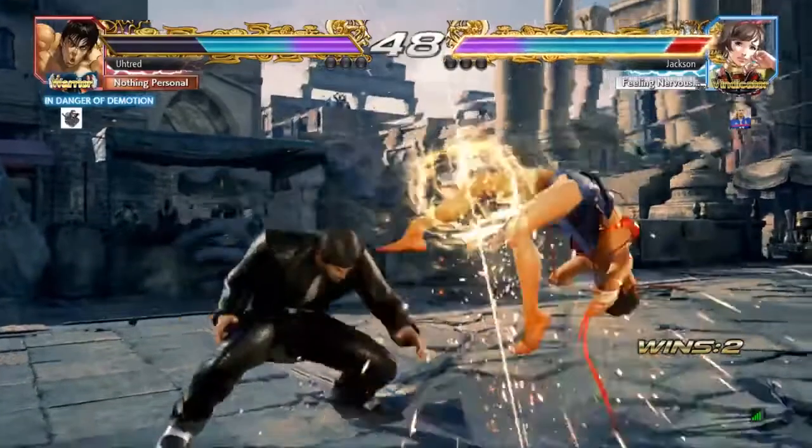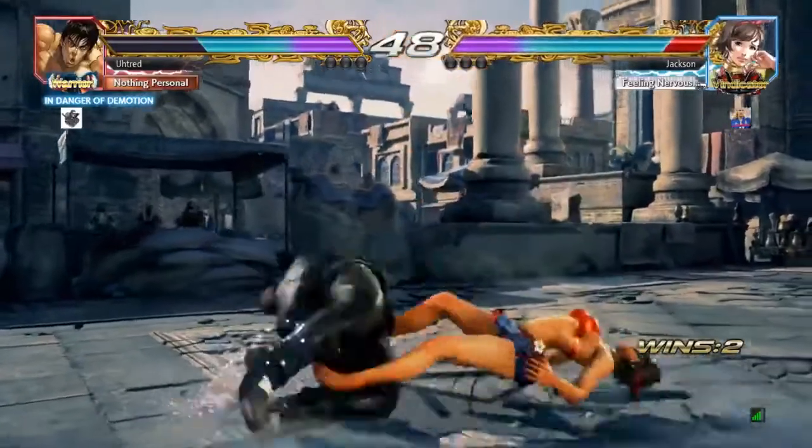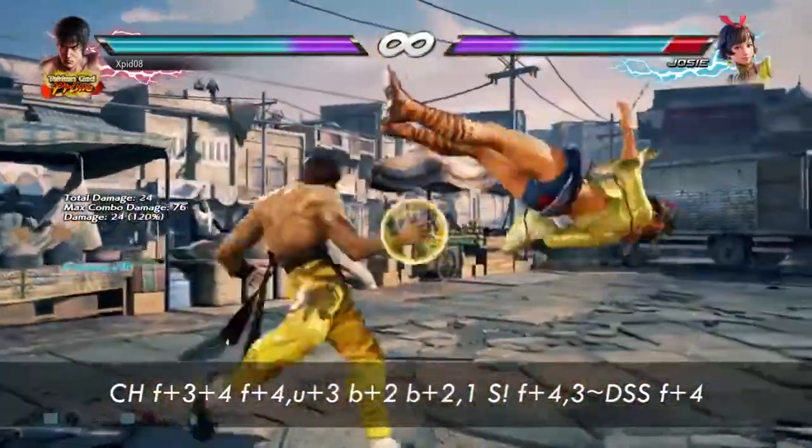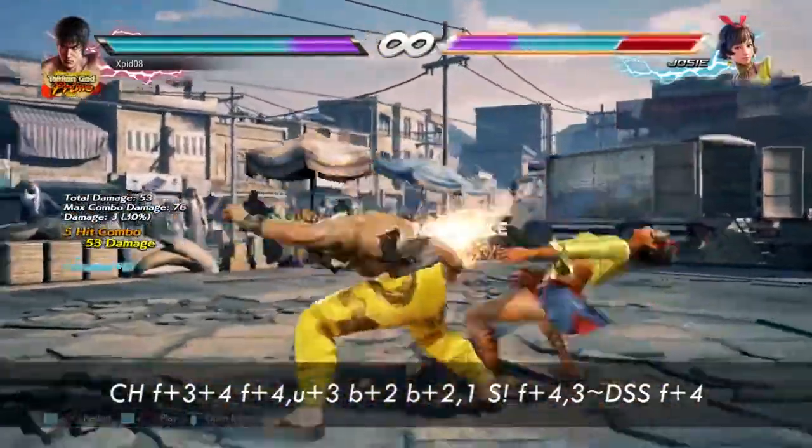Right here you got a nice launch but you did the wrong combo. Remember that the combo for counter-hit 4-3 plus 4 is just the same as the one for df2.